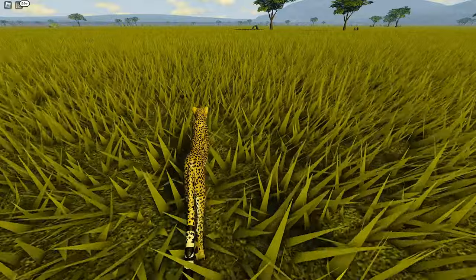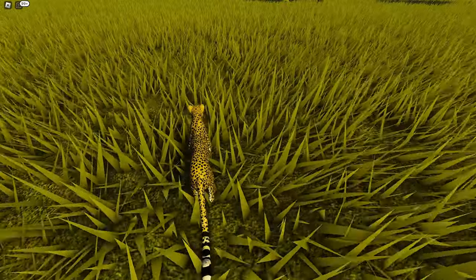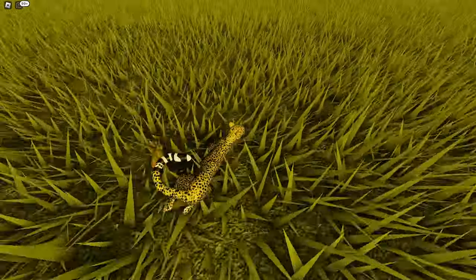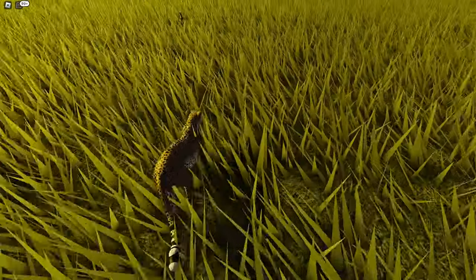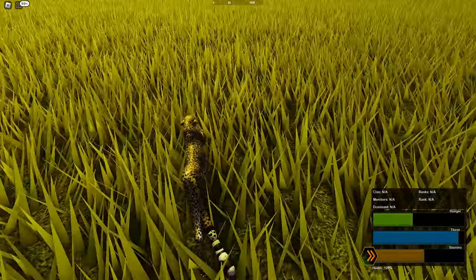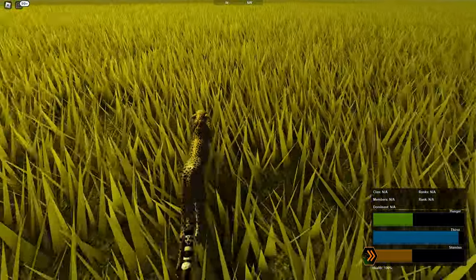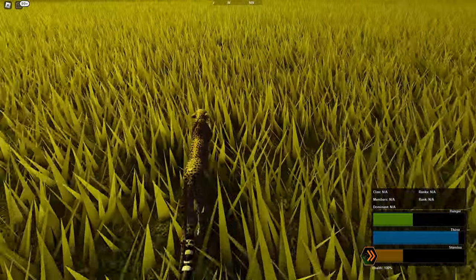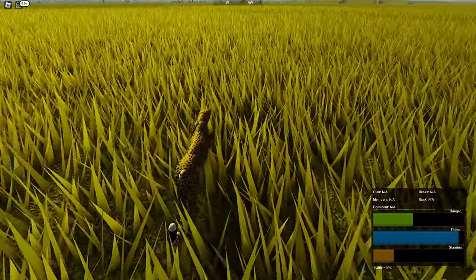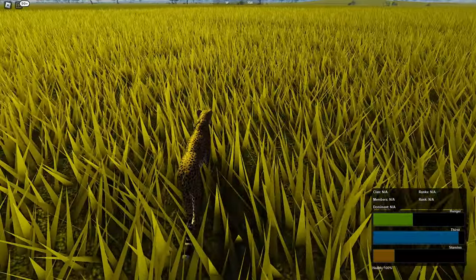After walking a little bit we stumbled across a golden opportunity — a small little bunny. A worthy opponent for our speed and good practice for an untrained cheetah like myself. It was not this time that we would have some rabbit meat; I still had a lot to train and to learn.